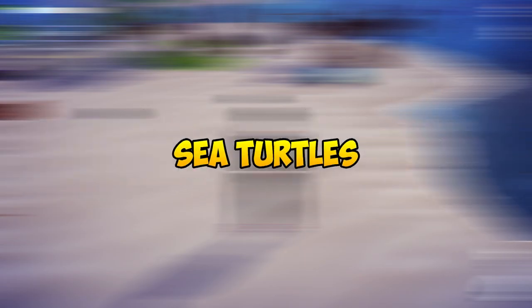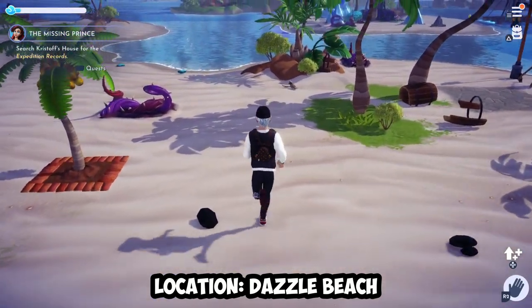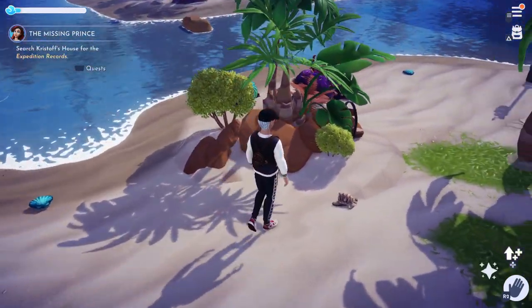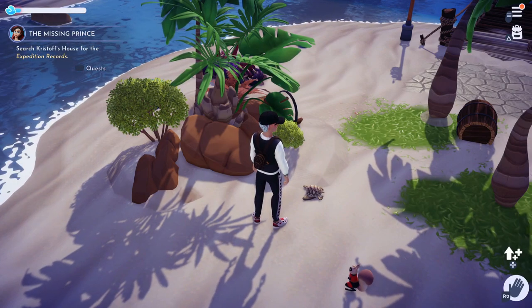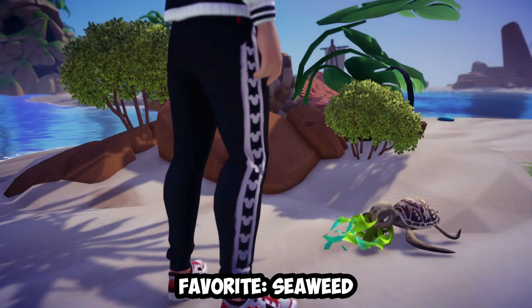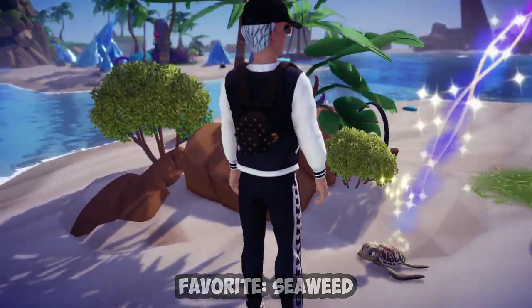Let's move on to the sea turtles. Sea turtles can be found on Dazzle Beach, and in order to feed them, you need to walk up to them and stand right beside them. They will hide in their shell for about a few seconds and will eventually warm up to you, allowing you to approach them. Their favourites are seaweeds, which can be found anywhere on the map while fishing, as long as you are not fishing in the bubbly circles.